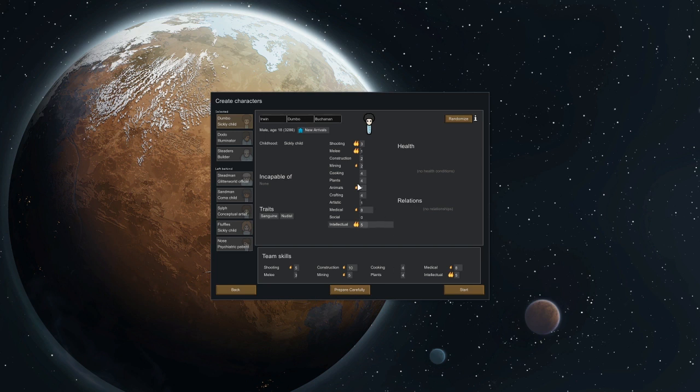New arrival, defection — okay interesting, these are all new. They have this new little modifier. Sickly child — incapable of... he can do everything. He's only 18, shooting's pretty good, very intellectual, not bad. He can do everything, he's a nudist which kind of sucks so he's not going to be that happy, but he has a permanent mood effect which is kind of nice.